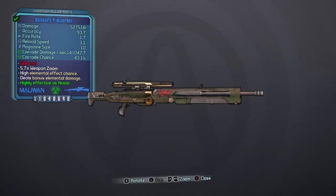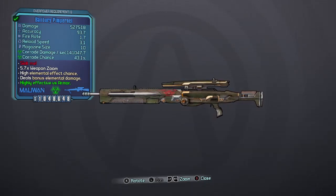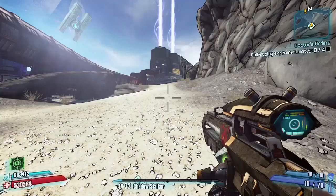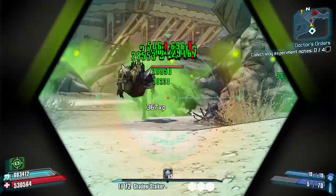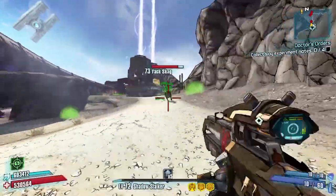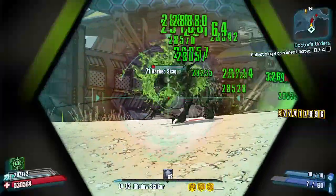Starting off the list, first up is the Pimpernel. The Pimpernel is a Maliwan sniper rifle and it can be found in all elemental varieties, which makes it highly suitable for nearly all enemies in the game. To get this gun you'll have to complete the side mission 'Don't Copy That Floppy', which you get from a sensor bot in the Washburn Refinery as part of the Captain Scarlet DLC.